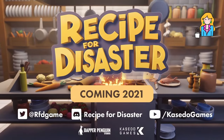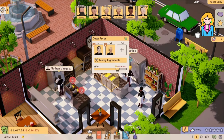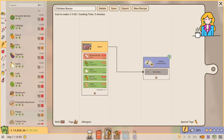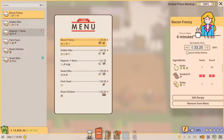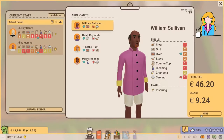First up is Recipe for Disaster. It's an early access game but set to be fully released in early August. It has some good staff management, but what I love most about this game is the recipe creator. Similar to a game called Chef, which we'll talk about a little bit later, you'll create your own recipes from a list of ingredients. What I've found to be unique about this game is that you not only choose the ingredients but also the appliance used to prepare them and the order in which they're brought together to create the final dish.